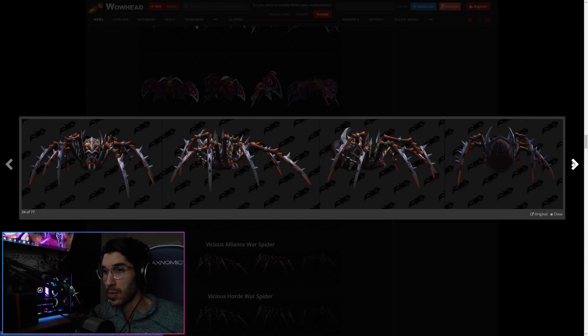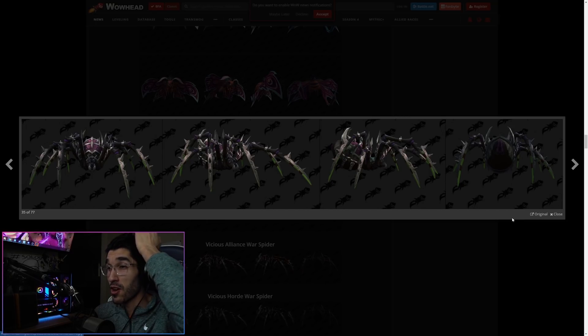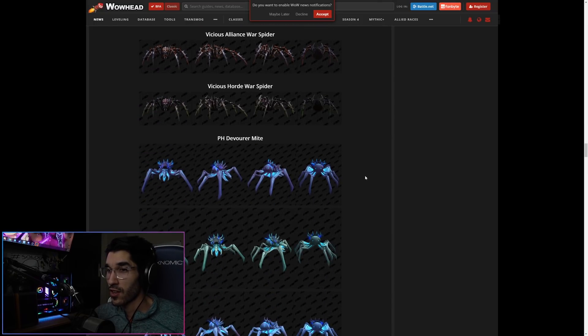These are the Vicious War Spiders — the mounts you would earn from doing rated PvP. You'll fill up a bar from doing PvP throughout the season depending on how much you do, and then unlock this mount. Armored spiders — pretty unique. Not a big fan of spiders in general in real life, so I'm probably not going to be riding this mount, but if you like spiders, they do have these.